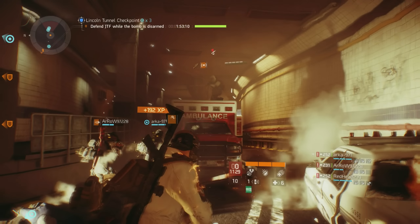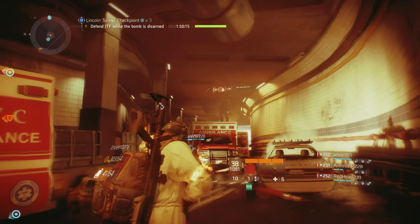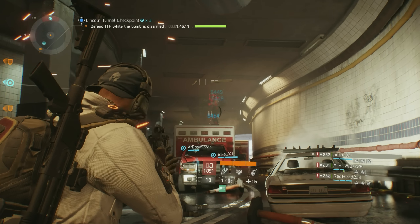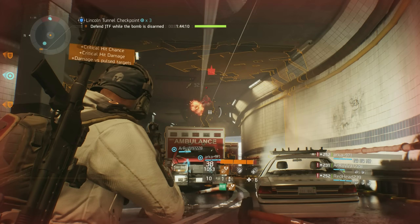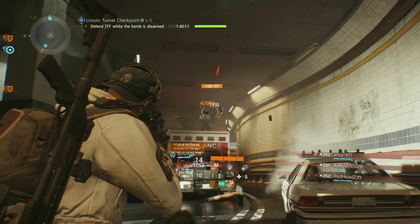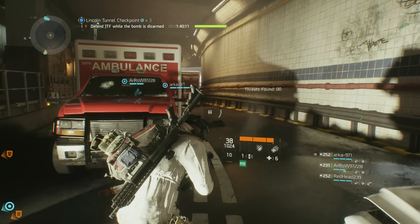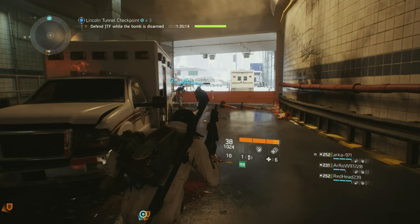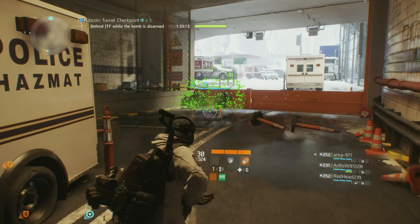Each weapon in the SMG classification should have gone through a thorough exam, and in turn each weapon should have characteristics that differentiate it from the others. Range, hip fire accuracy, stability, rate of fire, ammo capacity, time to shoulder the weapon, and ADS accuracy are all items that could have been tweaked to give a specific weapon an added advantage over the others.